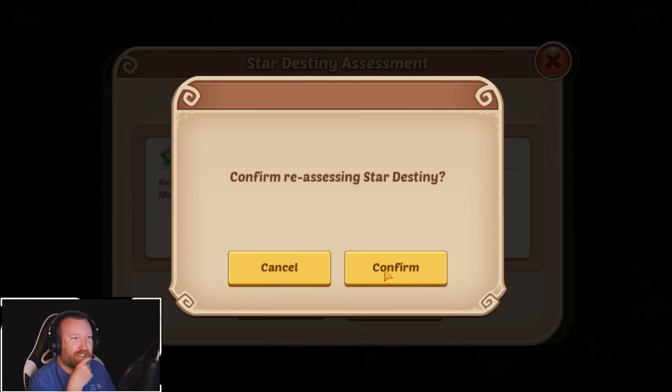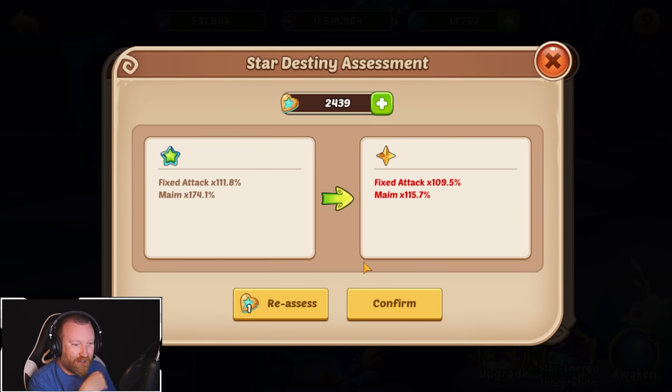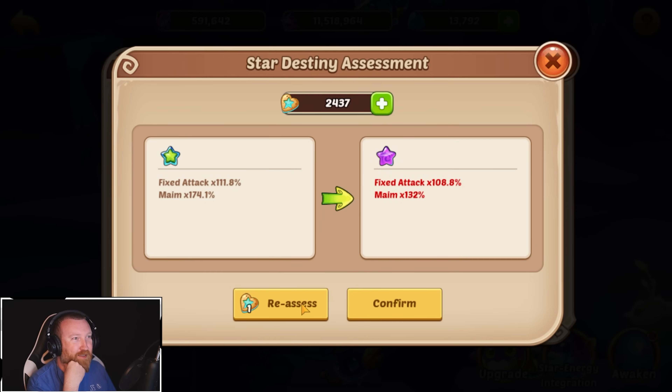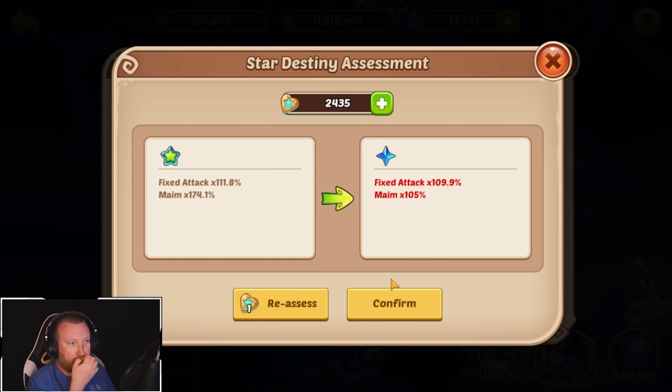I want to see an A tier! I can't believe we already hit a B tier. Granted, we're about 100 in, so I guess that's fair. It's like a 1 in 100 for a B tier, though it's probably not the real odds — it's probably much lower.